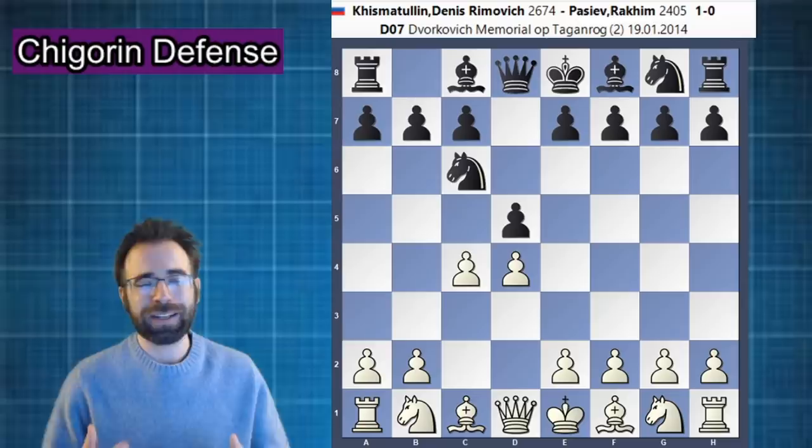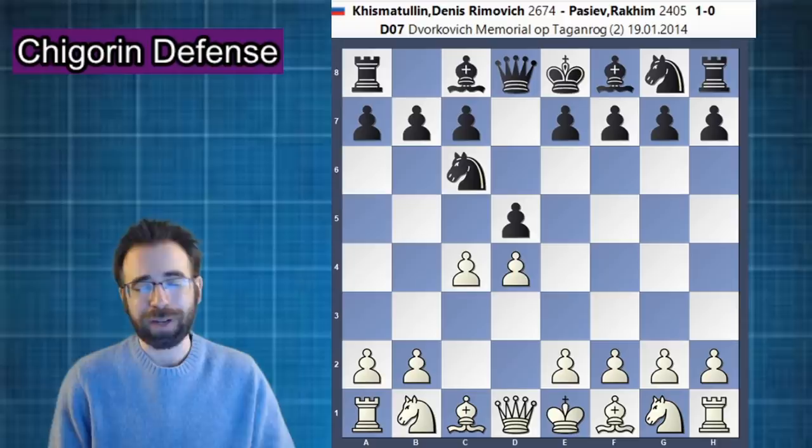So if you're ever in the position where you have to face this tricky Chigorin defense, and you just want a simple recipe — an easy way to get an advantage with white, not necessarily the outright refutation, not something black is even going to be ready for, but you're looking for something a little bit different to challenge this very tricky opening — well, this is the video for you.